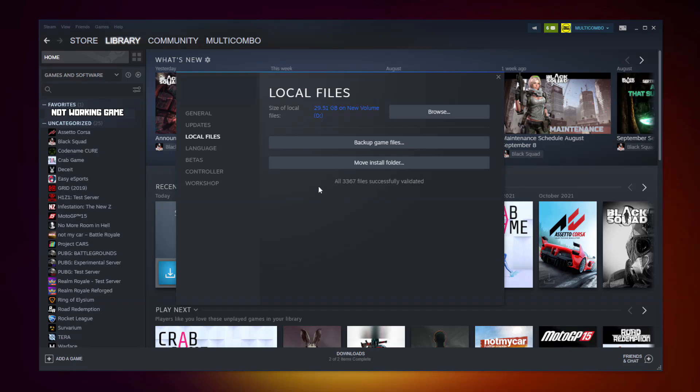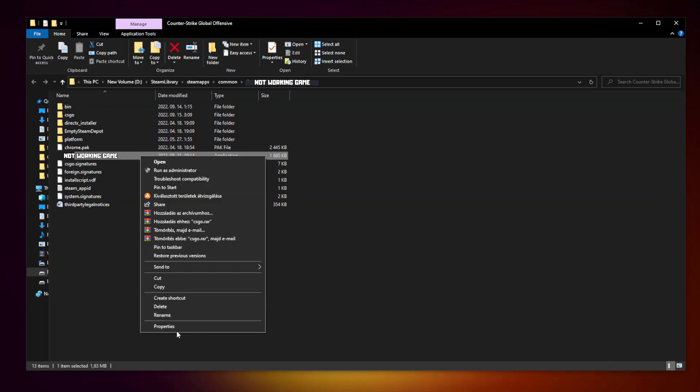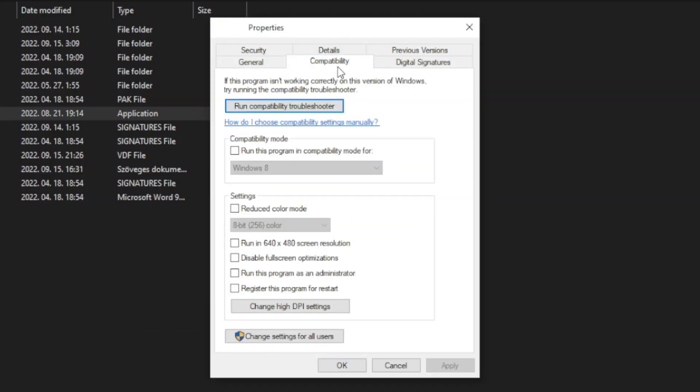After completed, click browse. Right click the not-working game and click properties. Click compatibility.